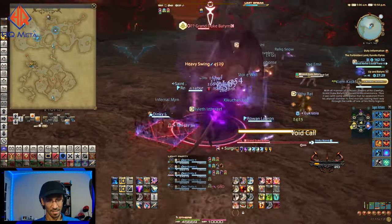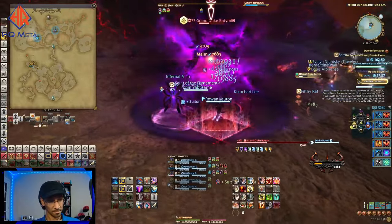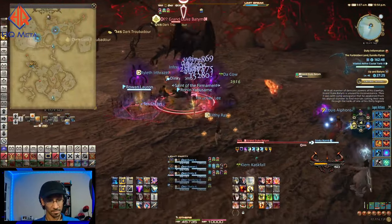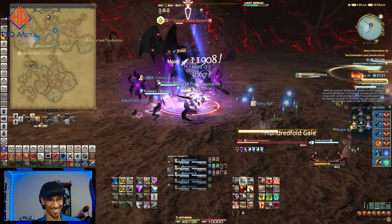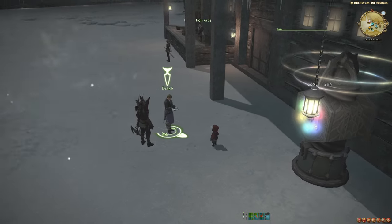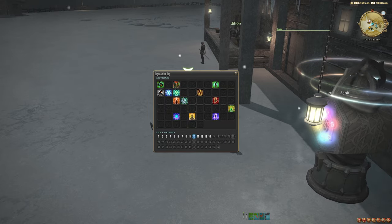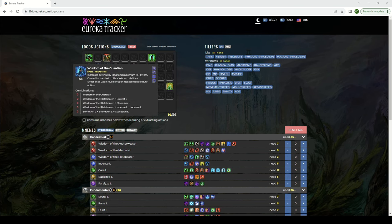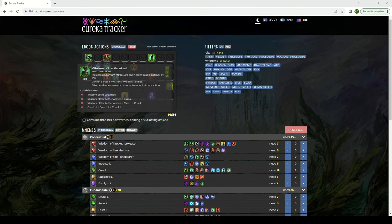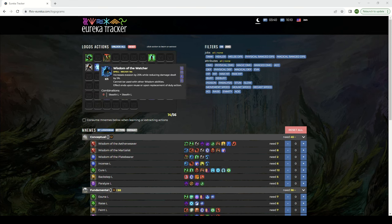To finish up the weapon step for this zone, you'll need 650 Pyros Crystals, 5 Penthecilia's Flames, and you'll also need to create 30 different unique Logos Actions. Reference the Eureka Tracker to determine how to make combinations you haven't made yet to hit that requirement. You may need to buy or farm more Logograms to get this complete — it's a fairly tedious step, but with the tracker it's fairly easy.